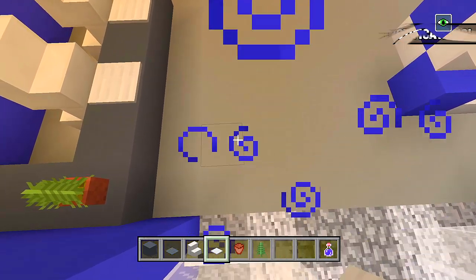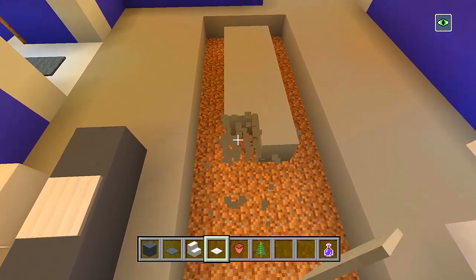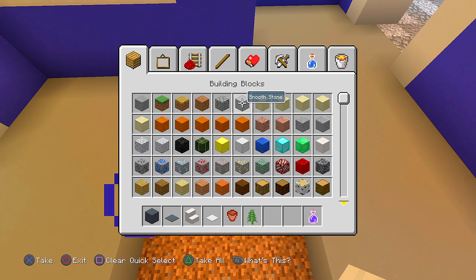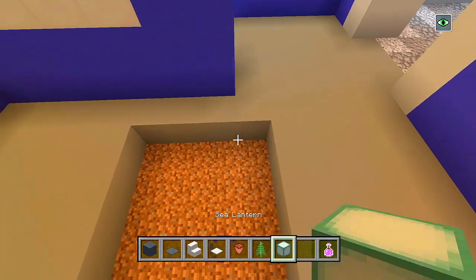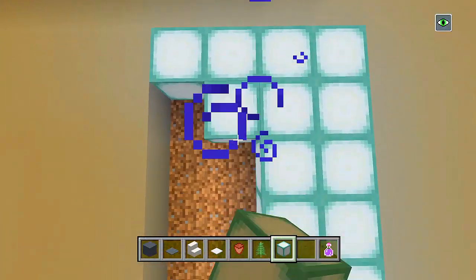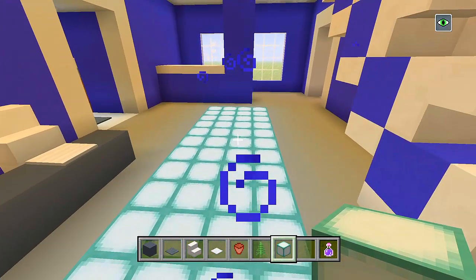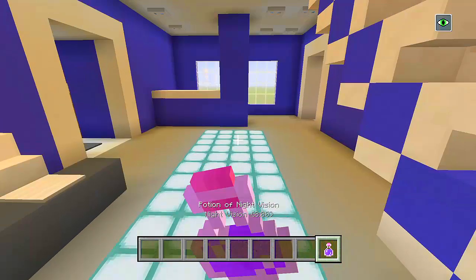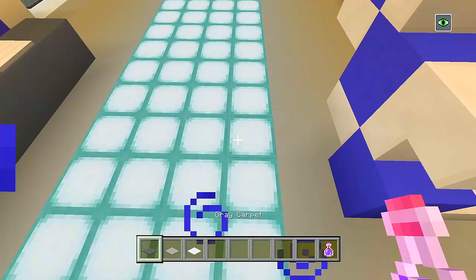Now here to give off more light, we'll carve out a hole and have like a really big carpet here. Cut out a big hole and fill all of this in with sea lanterns. Then let me do gray carpet, light gray carpet, maybe white carpet — we'll do a cool little design here. We'll start with the gray, and then we'll do the light gray, and then we'll do the white.